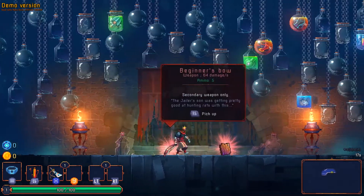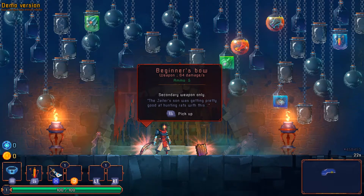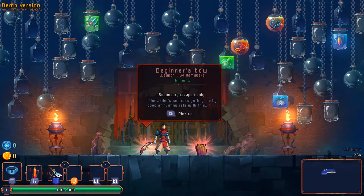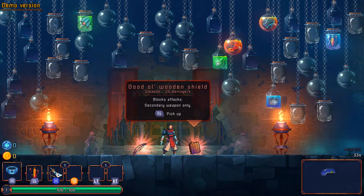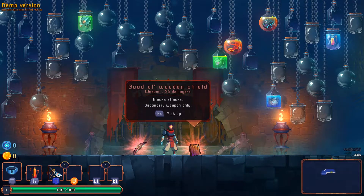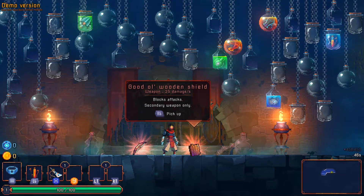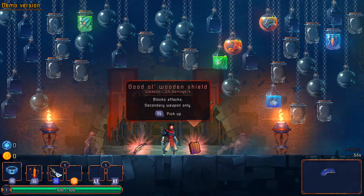Not necessarily the gameplay, because this is a side-scrolling game as opposed to the style of Binding of Isaac, which is more top-down. But the level design is similar in that you have the same set level progression more or less, but there is procedural generation with these levels. I don't know exactly what this level is called, but the second level we'll get to is always called the Ramparts — the layout of the Ramparts is going to be slightly different every time, just like the layout of this starting level.